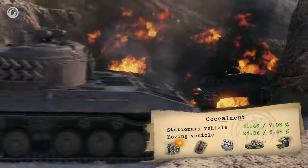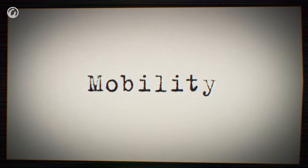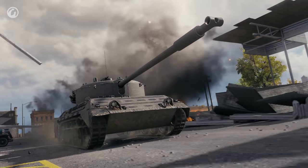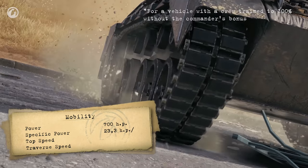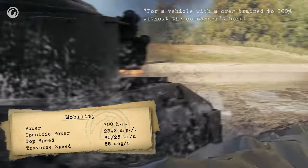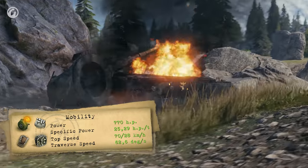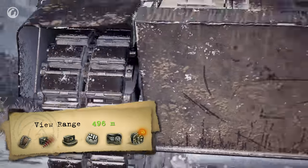This flanking strategy is not that simple due to the vehicle's poor concealment, but it still has a trick up its sleeve. The Kampfpanzer 07 RH features perfect mobility, which allows it to flank enemies and take key positions. It has a 700 horsepower engine, a specific power of more than 23 horsepower per tonne, a top speed of 65 kilometers per hour, and decent crossing capacity. Our intelligence believes the Kampfpanzer is equipped with a turbocharger, which makes its mobility even better. Together with a view range of 390 meters, it allows this medium tank to perform the role of an active light tank.